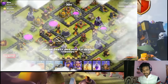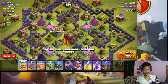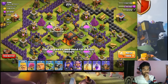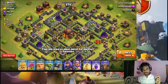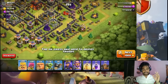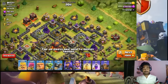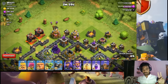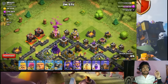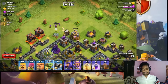First base — 5 lakh gold, 3 lakh elixir, great but not a dead base. Then 2 lakh gold, 3 lakh elixir. There you go — 3 lakh gold, 3 lakh elixir, and 2300 dark elixir. We can see how many stars we can score — we have 2 stars needed.